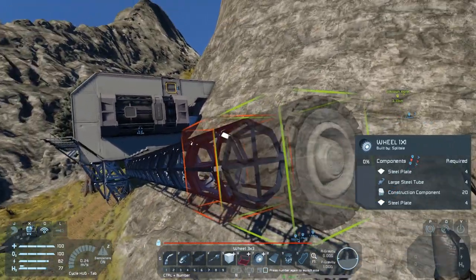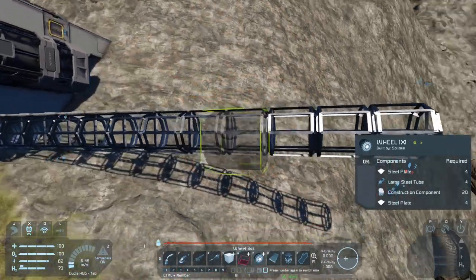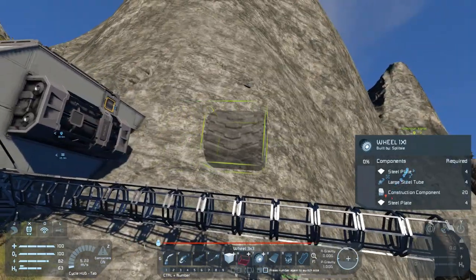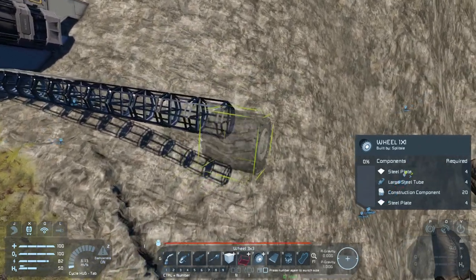I think I'll need to go a few more blocks to give myself enough space for this tower. Let me count out — one, two, three, four, five, six, seven, eight, nine, ten, eleven, twelve. We're going to have six blocks out — that should do the trick.